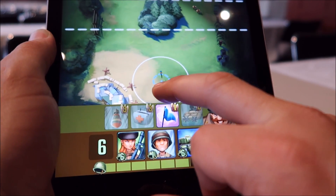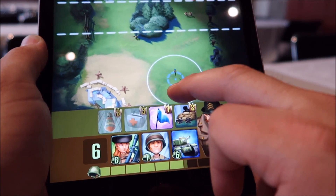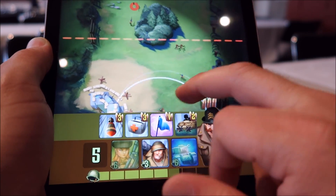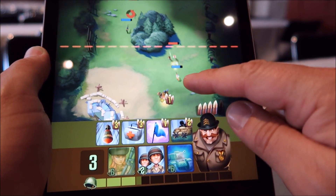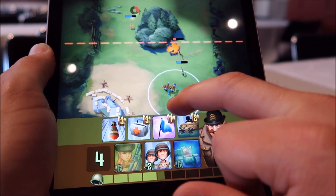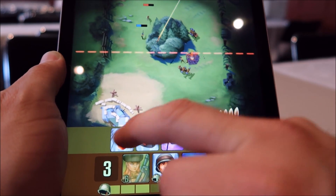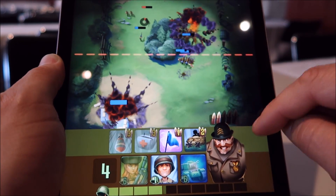We're gonna start deploying units, similar to Clash Royale. You see there is an energy bar — every time that you have enough energy, you can deploy different cards. I'm gonna start deploying some riflemen and also some bazooka guys. Every time that we deploy a new unit, we receive a bullet, and with the bullets we can use the special abilities of the commander.